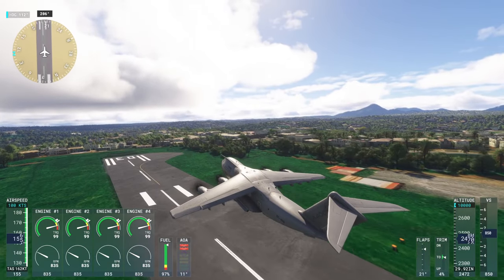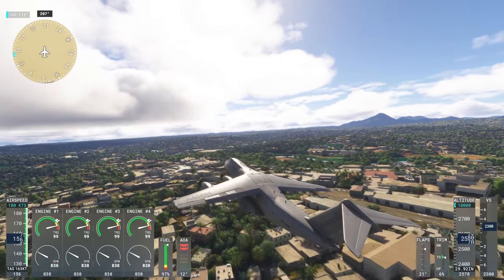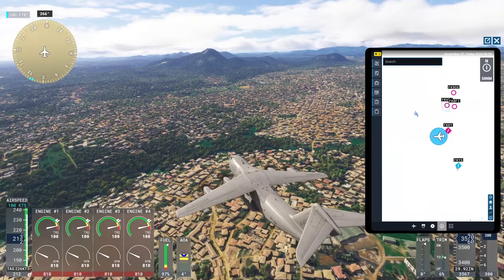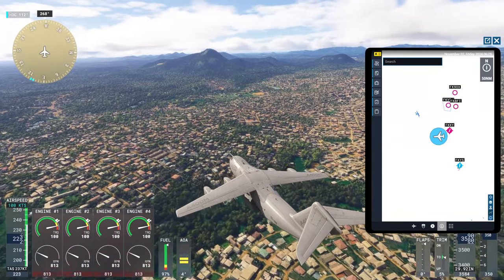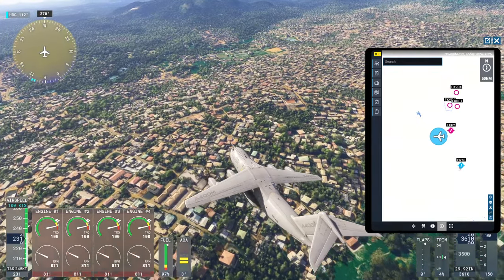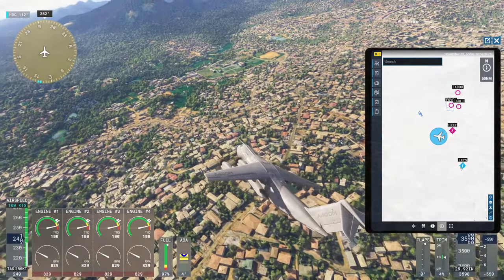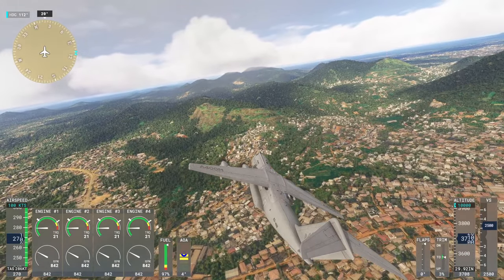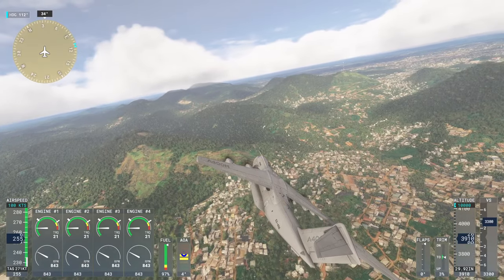I'm taking off here with the Airbus A400 because I hadn't flown it yet, and we are flying in Cameroon because in Flight Sim 2020 I had flown to all the countries of the world in F-111. Cameroon especially did not have particularly good scenery, but it is much improved with the system in Flight Sim 2024.